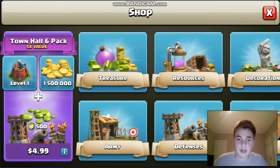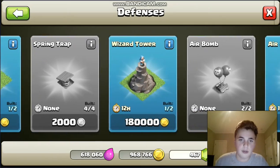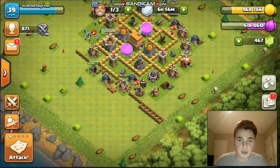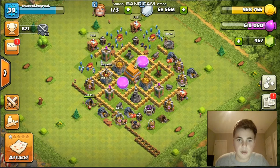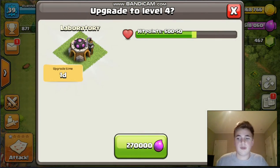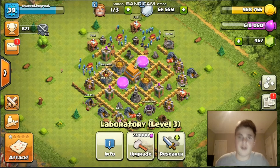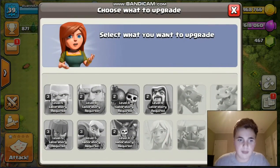That looks about it. You could get the new air defense if you want, but what I would recommend doing if you only have one builder is to upgrade your laboratory — very important. It'll take one day, and you should probably go ahead and start it right now.